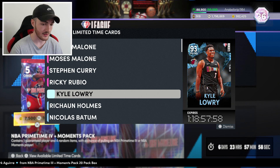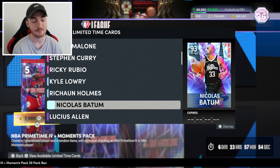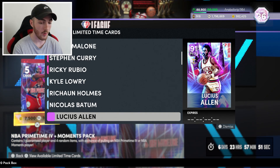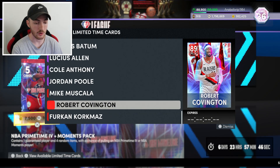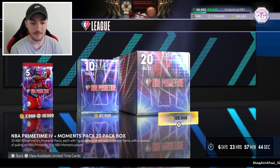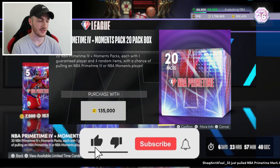Rubio was in packs yesterday so if you pulled him yesterday, that's a fat L. Kyle Lowry is a 93 overall diamond, and we've got a couple other diamonds including a Nicholas Patton who has an evo requirement possibly, Cole Anthony, Jordan Pool, Roko — there's a lot of cards. We're gonna dive into this pack opening, make sure you guys like this video and subscribe to the channel.